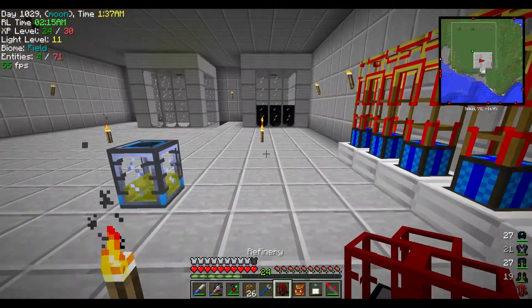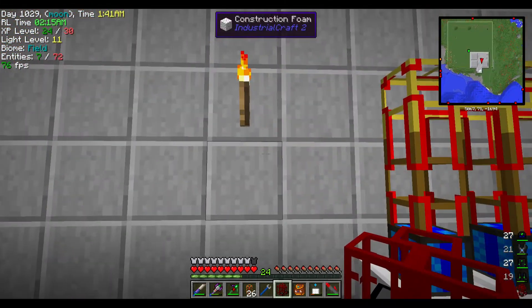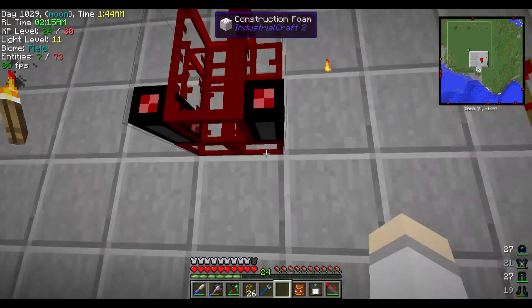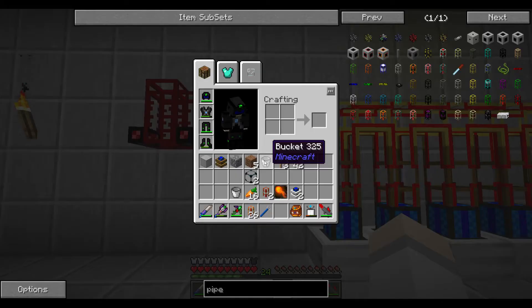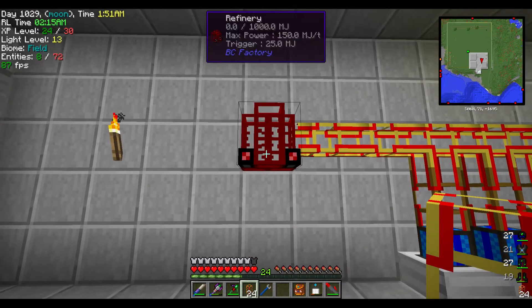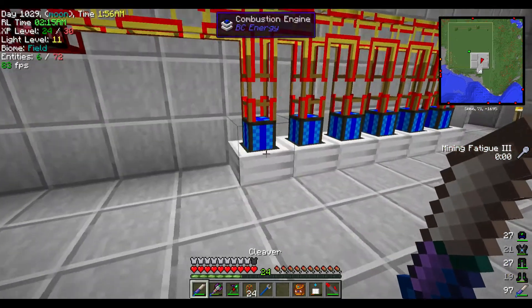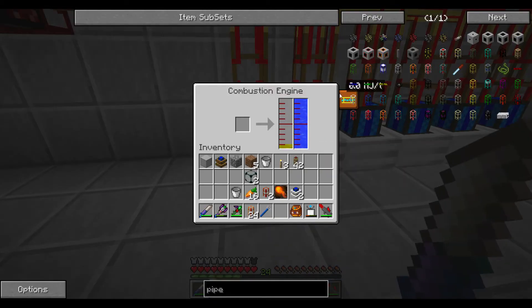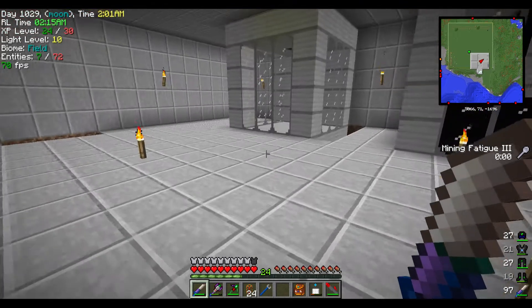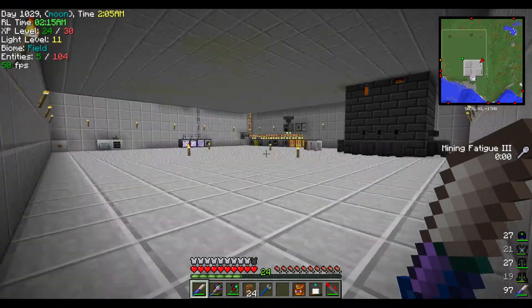We can put these kinesis pipes right to it. This has a max MJ trigger of 25, max power 150 - these do I think eight or six with fuel. Actually this won't be too bad. Before we trigger this up I want to use something a little different.